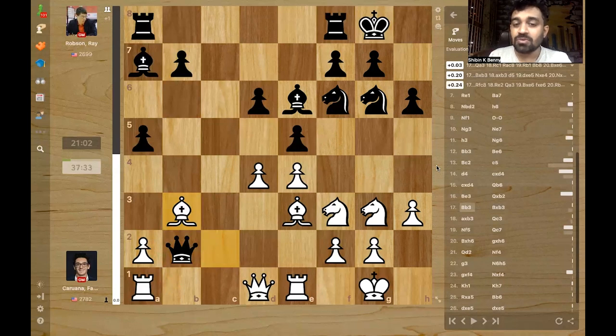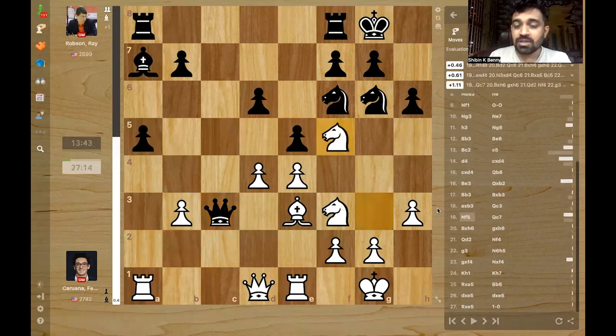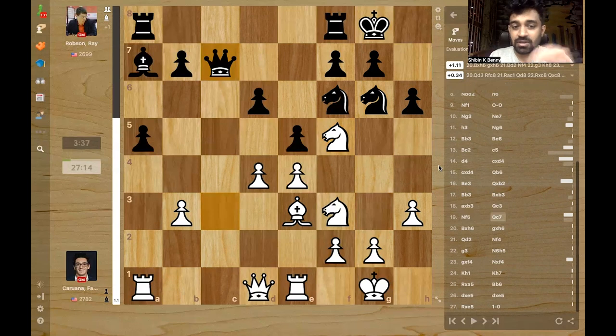Fabi plays bishop b3 — a very strong move. After takes, takes and queen c3, the queen is trying to go back. The point is Fabi now has a beautiful knight on f5 which cannot be challenged. Ray Robson played queen c7, just continuing his retreat with the queen. He's a pawn up.